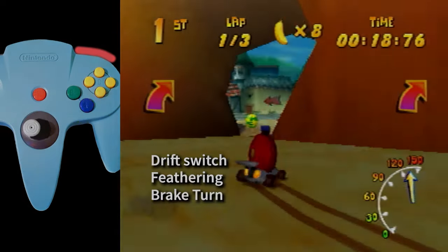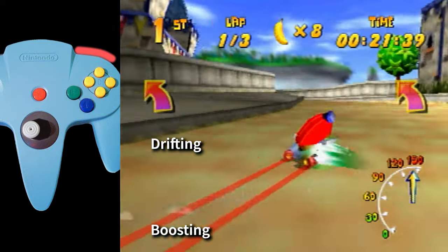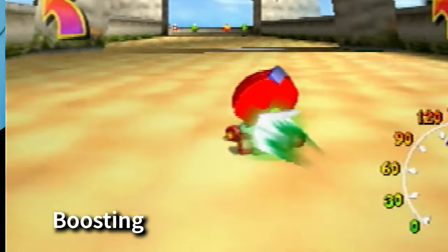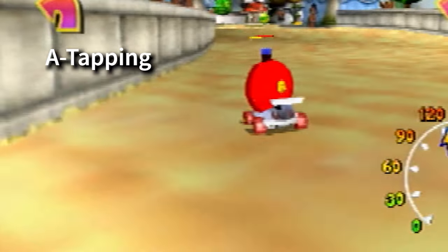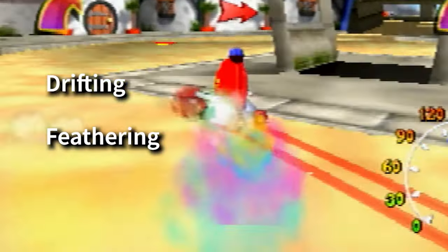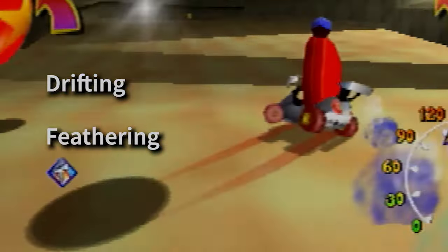Before this video ends, we'll take a look at one of the most tech-heavy tracks in the game: Greenwood Village. On screen, you'll see each piece of tech talked about in this video. Each tech will flash on and off based on which of them is being performed in the gameplay. If you'd like, you can use YouTube's playback settings to watch this portion back at a slower speed.